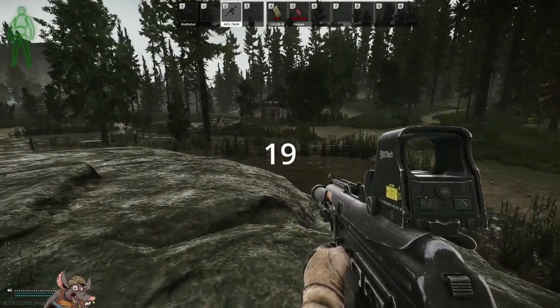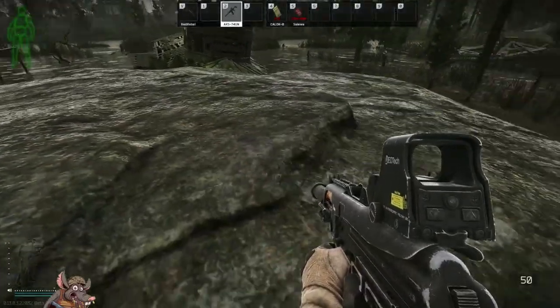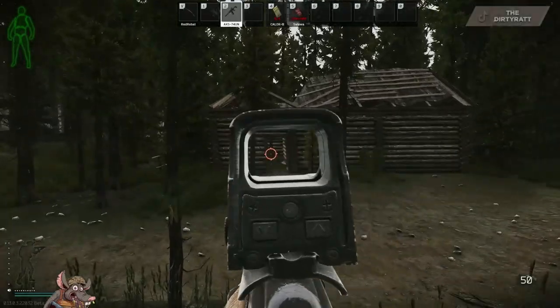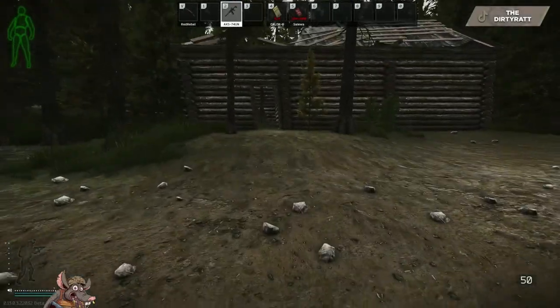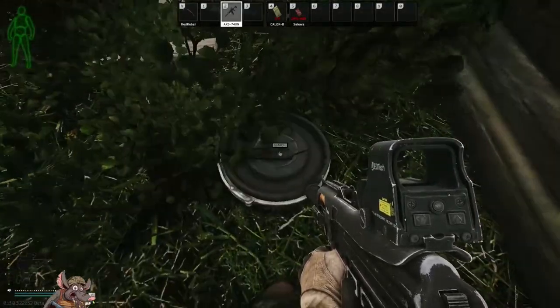Stash number nineteen at the sunken village: we all know about the church you can get into, but this rock is on the other side of it — there's a wrecked house you can walk inside. Run right through the door, you'll see a tree and a bush, and your stash is right in the back corner.